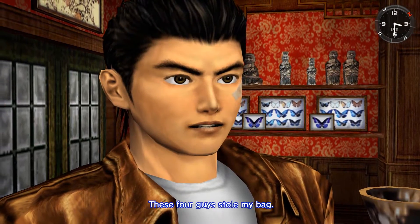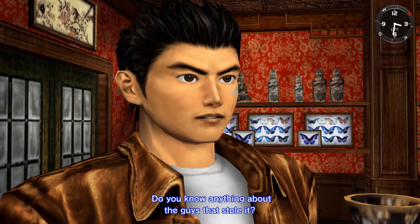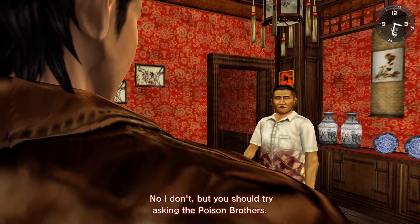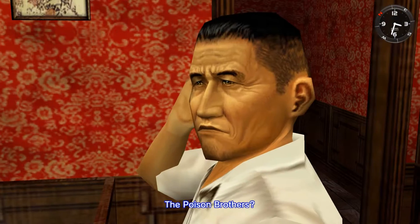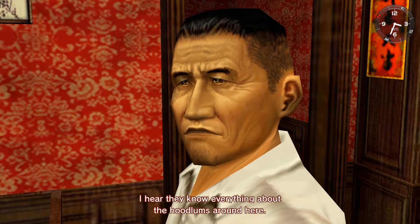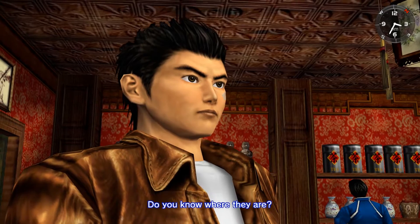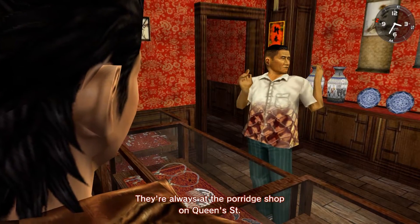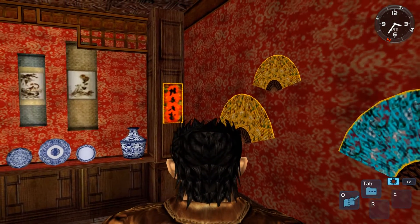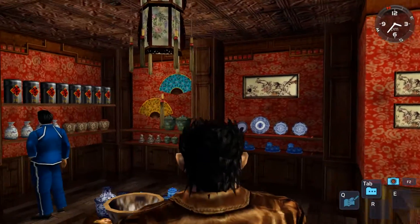Inside, a rude shopkeeper. Another customer says four guys stole her bag. Advised to ask the Poison Brothers — they know everything about the hoodlums around here. They're always at the porridge shop on Queen Street. There's a nice wall fan pointing in the general direction we're supposed to go.